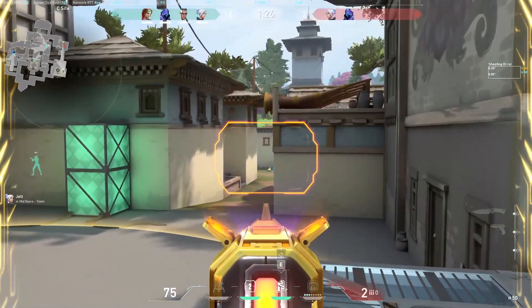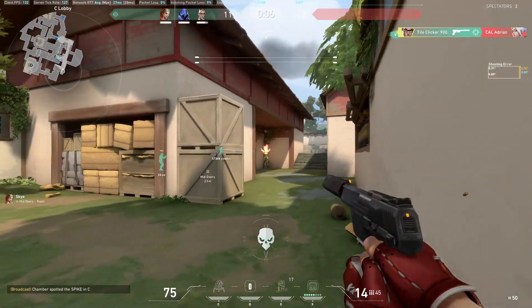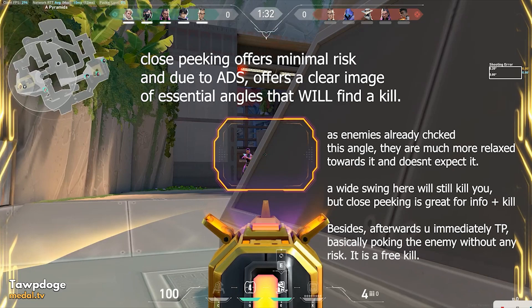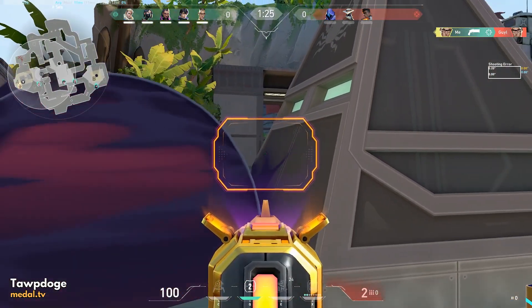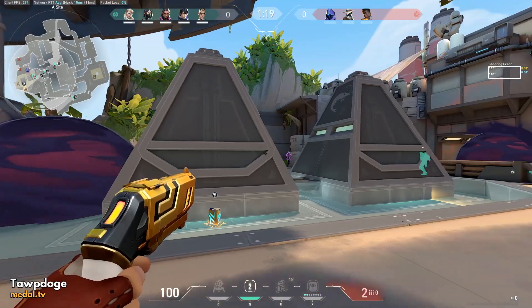A very strong playstyle is what is called the peekaboo playstyle. Essentially, you wait out the enemy utility and wait for them to make some space, then scope in and close-peek into them. The strength of this is that on normal guns it wouldn't work, because without a scope the picture on your screen is too small to tell exactly where you're shooting, so you're often forced to wide-swing. However, on a headhunter when you ADS, you most likely don't have to peek very far to see pretty much the whole picture and make out exactly where the enemy's head is without peeking too wide into uncharted territory.